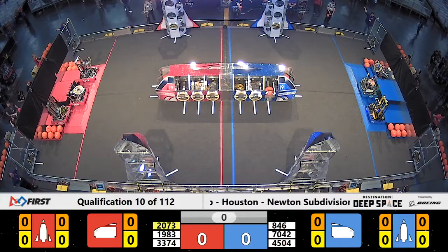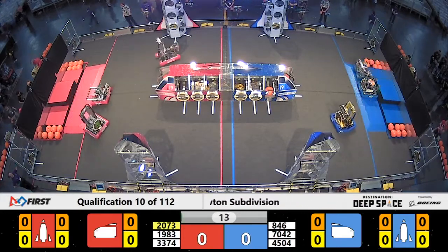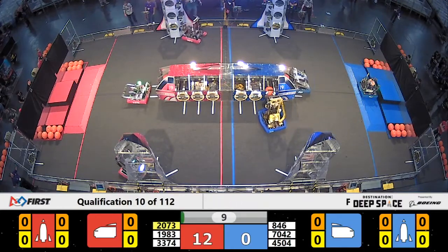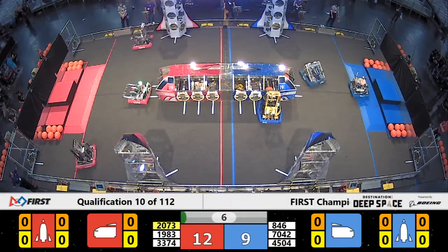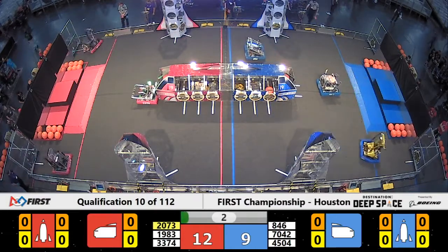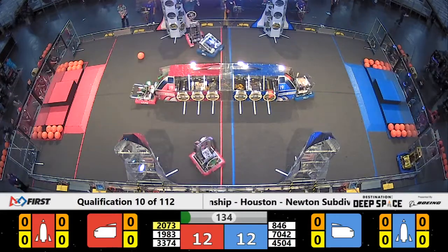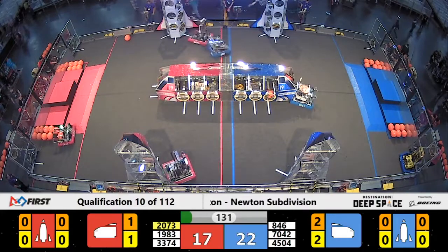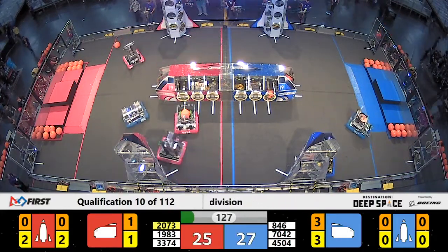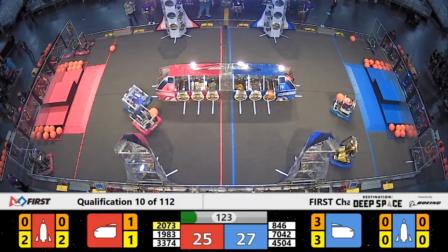Here we go, another sandstorm mode underway. Skunkworks placing up on the red alliance rocket ship, their partners doing the same — equal force with another hatch panel. Immediate defense coming across the field by BC Robotics, but Eagle Force able to force their way through that defense.